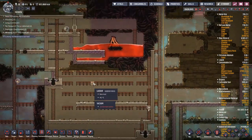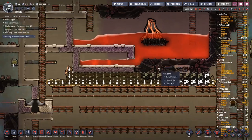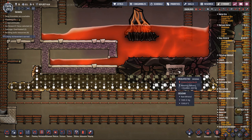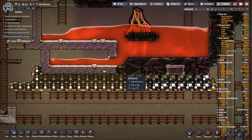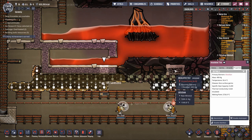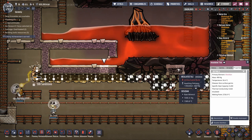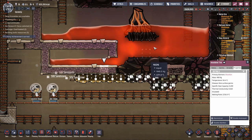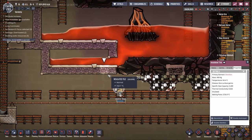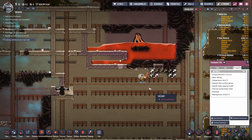I've got some abyssalite in here that will act as a perfect insulator. There's a little bit of obsidian that I'll replace with insulated obsidian tiles. Thermal transfer between tiles is calculated by the lowest thermal conductivity between the two tiles, so this obsidian will barely exchange any heat. Insulated tiles don't exchange heat well with liquids at all. However, insulated tiles do exchange heat with gases - there's roughly a 25x multiplier - but this whole area is a vacuum, so that's not an issue.